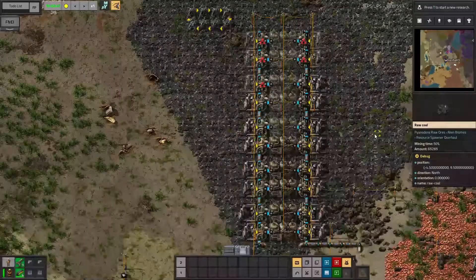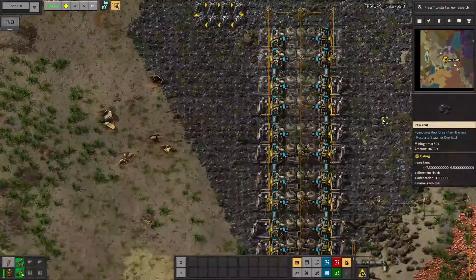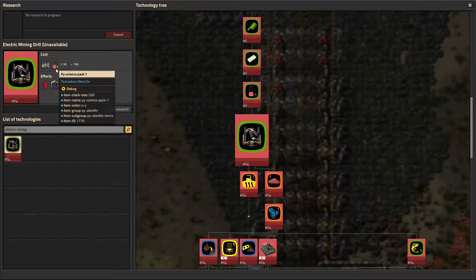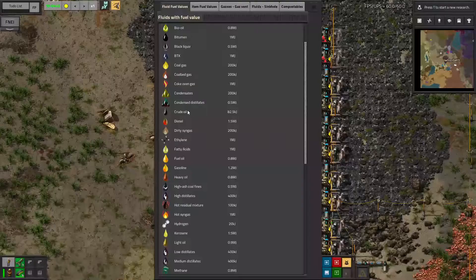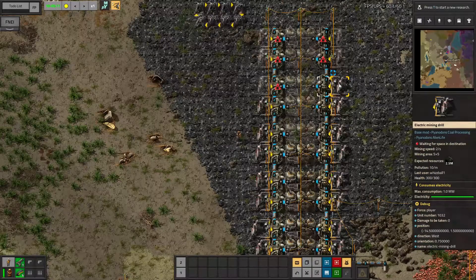One more piece of bad news: while I was setting up my system for improved power, I realized that I cannot make electric mining drills — in fact I cannot make electric mining drills until I get the electric mining drill technology in Pyanodons Science Pack 1. So I guess the next best mining drill I can get is the fluid mining drill, which will mine anything but takes fluid for power and mines at one quarter of the speed per second. I could use burners, but we know I'm not going to use burners. I'm really deeply disturbed.